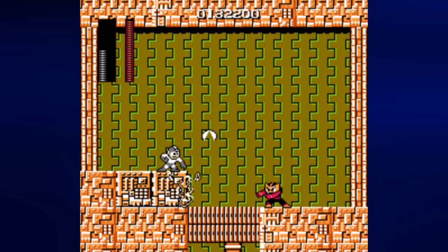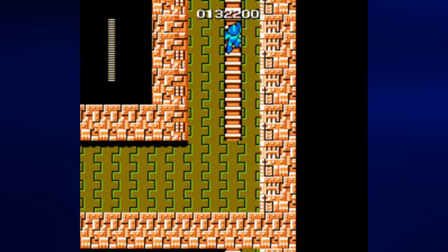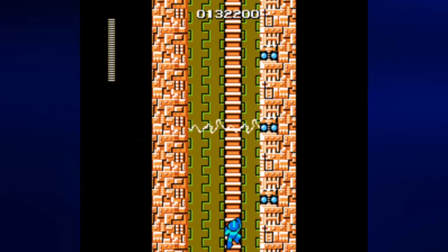It's time to face Elec Man. And apparently even in those blocks you're still not safe from the beam. Checkpoints are kind of random, but at least if you make it to the corridor leading to the boss, you do get to continue from that point if you still have a life when you die at the boss. So at least you've got that working for you, which is nice.